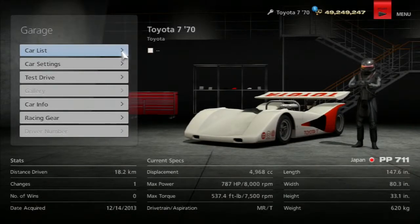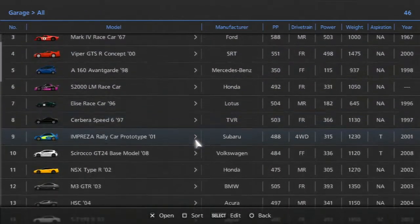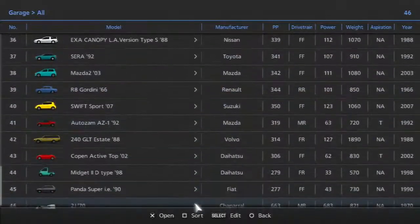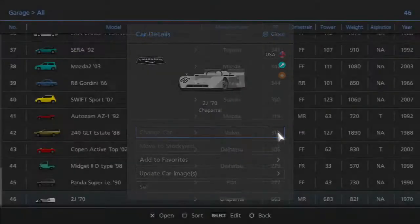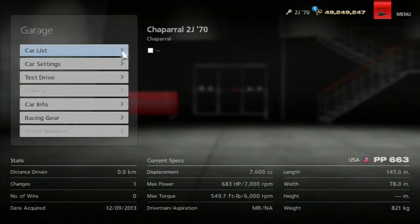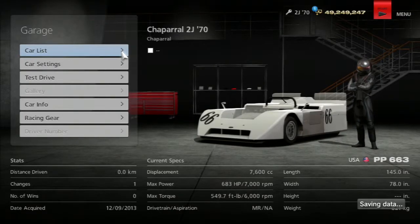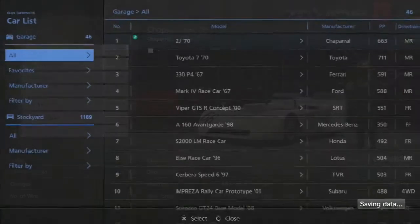Welcome to what was a very frustrating episode of Rivals to record, episode number 27. The reason it was frustrating wasn't necessarily because of the two cars I had to drive, which were two very interesting machines from the 1970 racing scene — the Chaparral 2J, which was a fan-powered car in 1970.